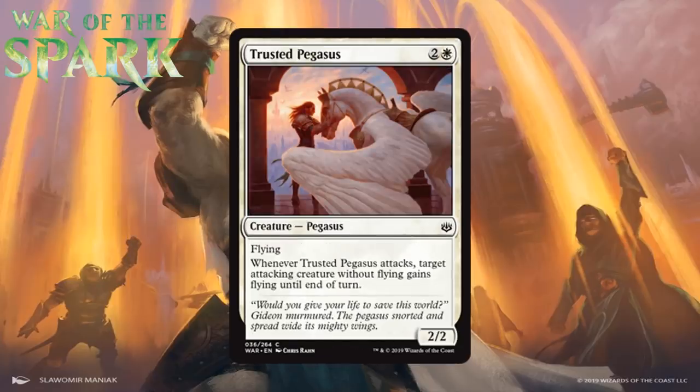Next up we have Trusted Pegasus, which for two generic and a white is a 2/2 common pegasus with flying. When it attacks, target attacking creature without flying gains flying until end of turn. Every set lately has had a blue or white flyer that can give other attackers flying, and they're always pretty good. I think this is in the bottom range of first pickable, but it gets there because of its efficiency and the major threat it can present despite only costing 3 mana. I'm giving this a B-.